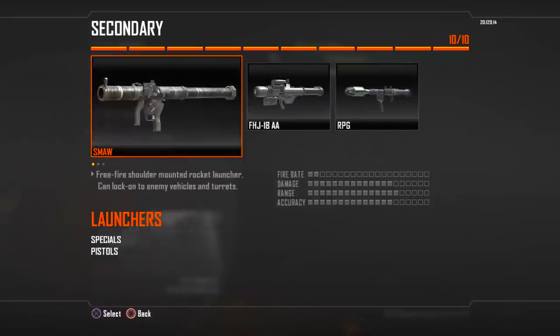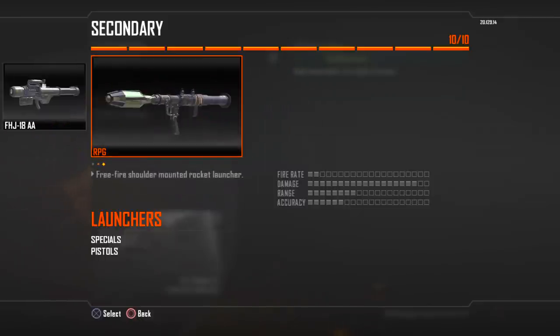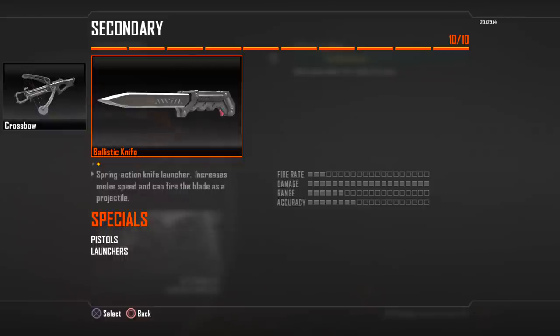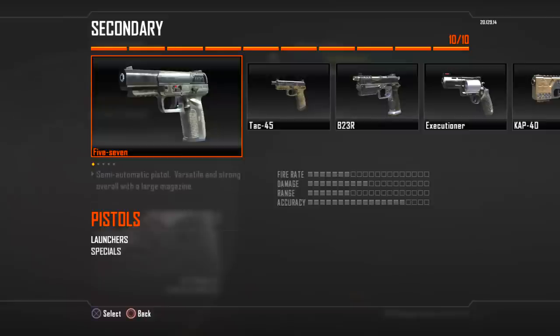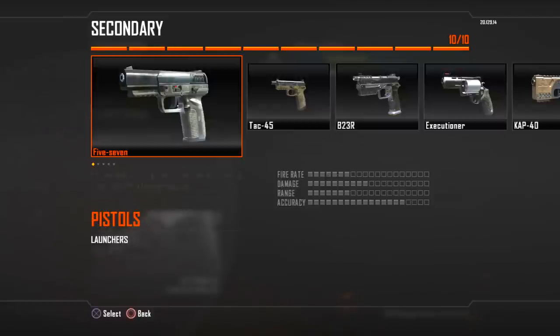Now the launchers — you've got the SMAW, basically the Stinger of this game, the FHJ, and the RPG. Can't go wrong with the classic. And the specials: a Crossbow which fires explosive bolts, and the brand new Ballistic Knife. Look at the damage on that thing — that is ridiculous.